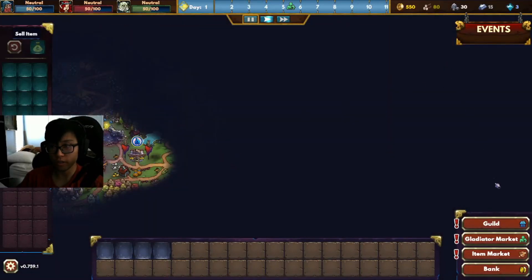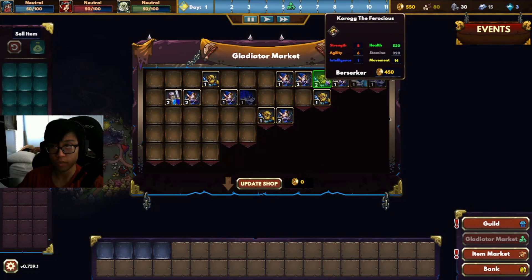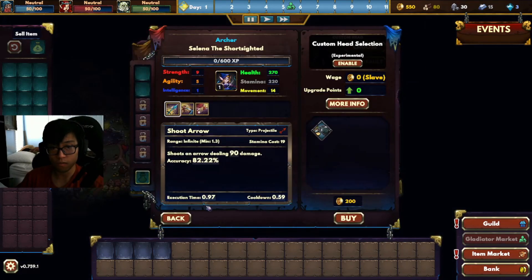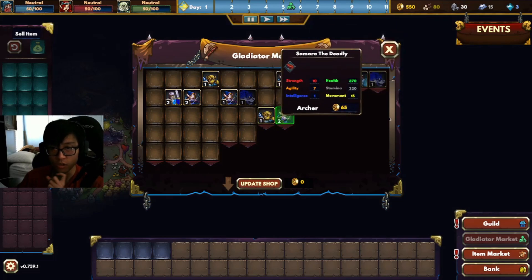The first few things you need to do in the game is to buy Gladiators. So when buying these Gladiators, you need to look at their traits, what level they are, their stats, but don't look into it too much. Just buy one that's affordable and cheap and won't cost you that much.